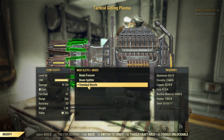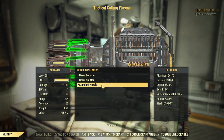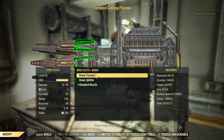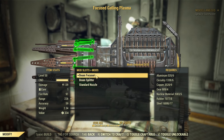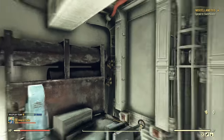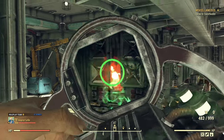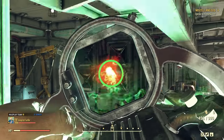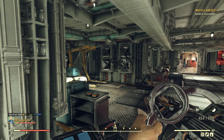Standard nozzle: there is one reason to use it — to keep the original green projectiles. If you change to beam focuser, unfortunately the projectile impacts have a red splash instead of green. This can be important to you if you care about visuals. If you don't care, the focuser is good.